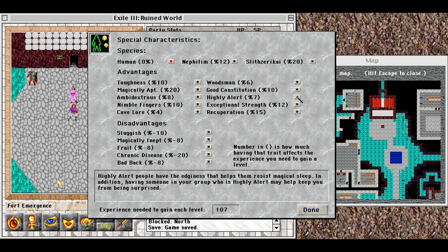Highly alert people have the edginess to resist magical sleep, and having someone highly alert may help keep the group from being surprised. An exceptionally strong character can carry much more and does a small amount more damage in combat. A very few adventurers have magical blood, healing damage at an amazing rate — I gave this to Steven. It's noticeable, but I'm not sure it's worth it given that resting and healing are relatively cheap.